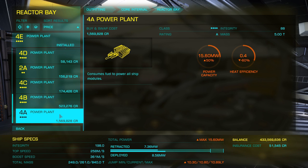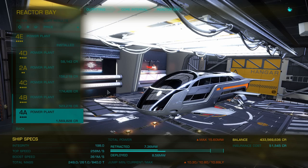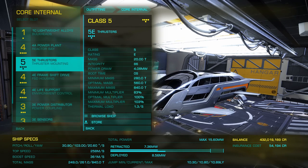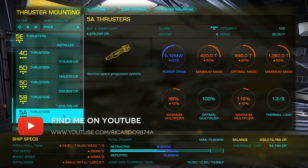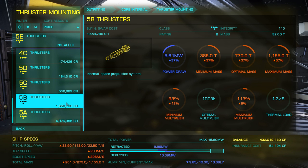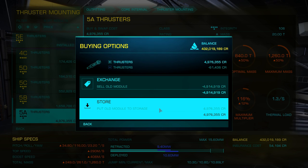It doesn't hurt to have some beam lasers, because we're going to upgrade the power systems to accommodate them anyway. Looking at the power plant, it comes with a 4E — I'm sure we can do better than that. This is a high-tech space station, so a new power plant at around 1.5 million — selling the old one off as well — and immediately we go up to a maximum of 15.6.